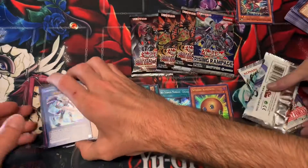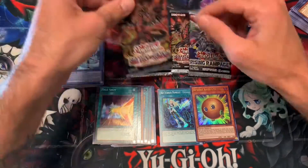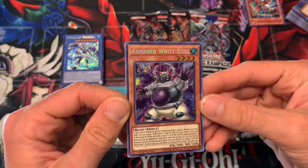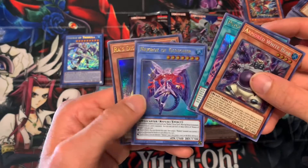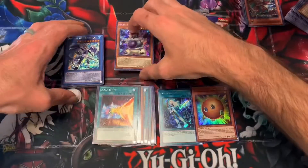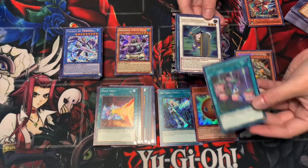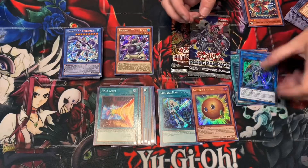We have done really well so far. The only thing that would make this even better is if we pull Appaloosa out of this Rising Rampage pack. From the first Battles of Legend Armageddon booster pack - Armored White Bear, Psychic Wave, that Crawlers gun gear. I have ultis of her Rao's Disciple, and Flower Cardian Cherry Blossom - cool, they printed it as an ultra rare now. Weathering Soldier, that's the fossil guy. Defender, Book of Moon, and Secure Gardener.